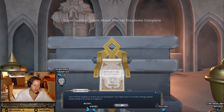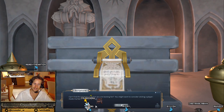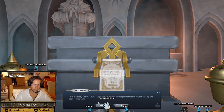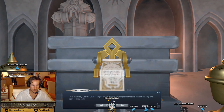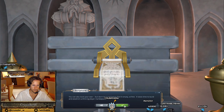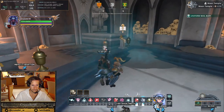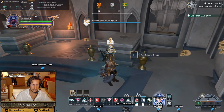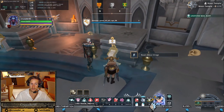Can't find the weapon or armor you're looking for? You might want to consider visiting a player-made market in the Eternal Kingdoms. From the lobby, use the Eternal Kingdom tabs to view any kingdoms that are currently running and open to the public. You can also boot your own, but don't be surprised to find it empty at first. It takes time to build and establish a thriving player marketplace. I do appreciate that they're trying to encourage players to do it, at least, because trading in Crowfall right now is difficult, and it will play such an important role.